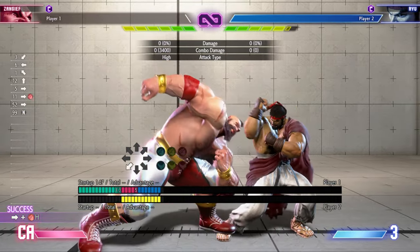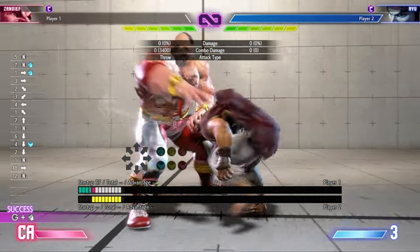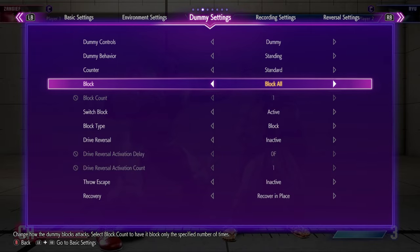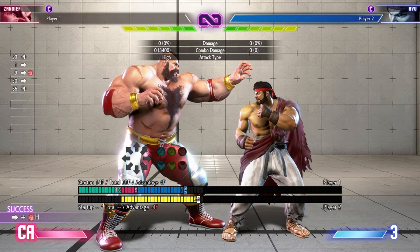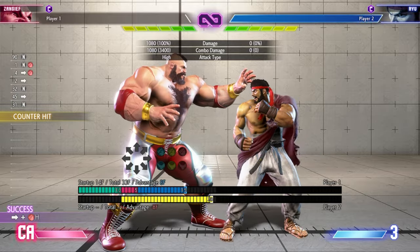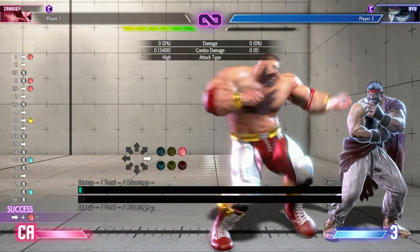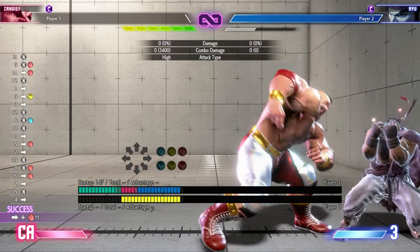Some key moves to start with will be forward heavy punch for your headbutt, standing light kick, crouching light kick, light punch, and forward medium kick for your knee. Try setting the training dummy to block all so that you can train your buffers on block and on hit. Do note, you'll have different frame advantage on block, normal hit, counter hit, punish counter, and drive rush attacks. You'll also have an additional plus 4 frame advantage on block when your opponent runs out of drive gauge. Be sure to check out all your options by changing your training settings.